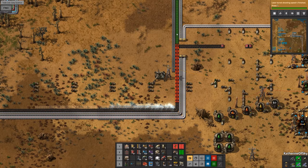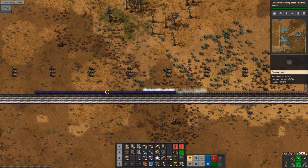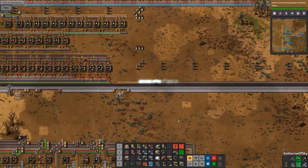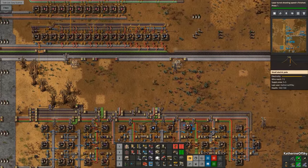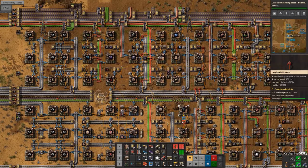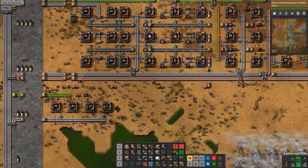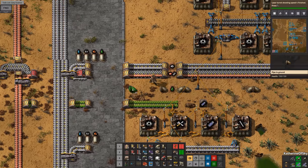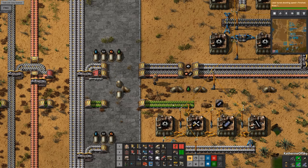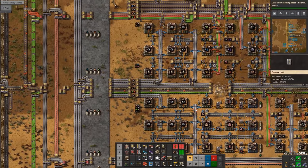Now we're dealing with all of those things in a way that will never clog your system. Oil really isn't that bad - I think the key parts of oil are to build a fluid bus, which is a new concept. It's new because you don't even think about it - even a regular main bus isn't a common thing that people do, they almost always have to see it from another person first. The fluid bus is so good, and now we can actually hook up our lubricant to our new fluid bus on the main bus.